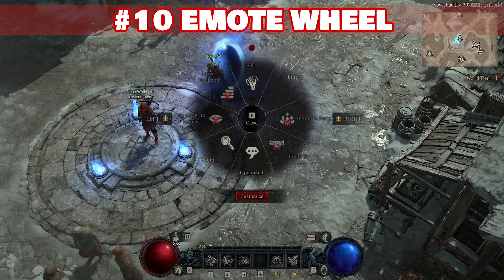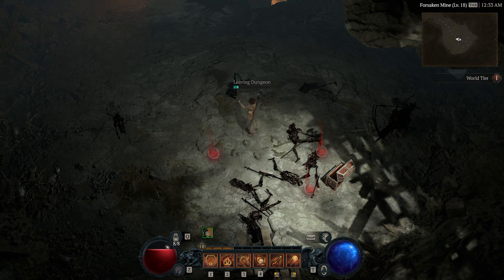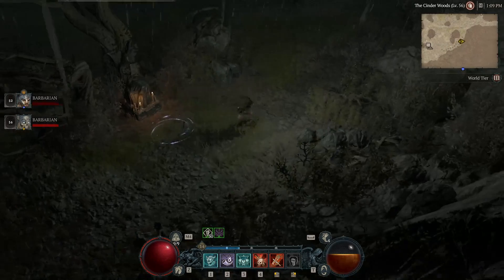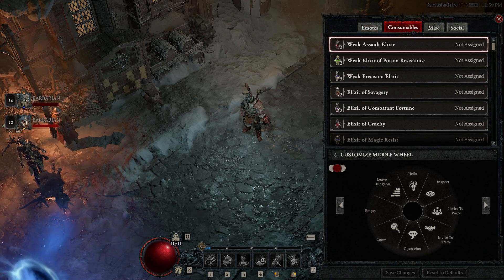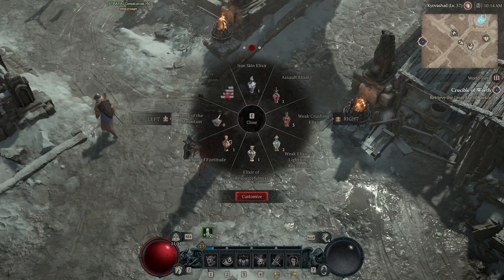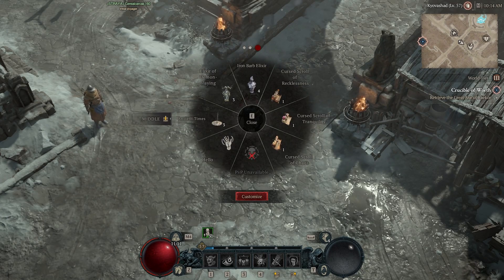The last fun and interesting tip many of you have probably overlooked: the emote wheel. Sure you probably know it exists, but did you know you can use it to quickly exit out of a dungeon after it's been completed? How about using emotes to activate special shrines throughout the world that provide different benefits based on using the correct emote? And even if you knew both of those, did you know you can have consumables equipped on the wheel to quickly pop potions like incense or use your PvP activation scrolls? Make sure you have a series of potions ready for big dungeons so you always have the right damage boost ready, or keep a quick escape or sneaky finish always available in PvP.